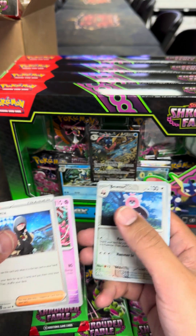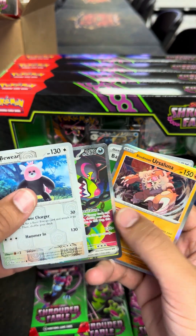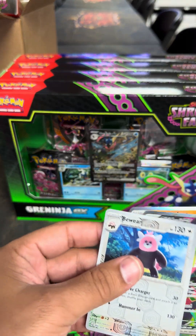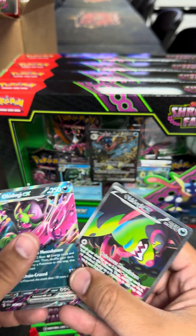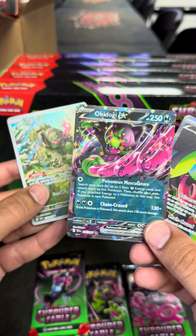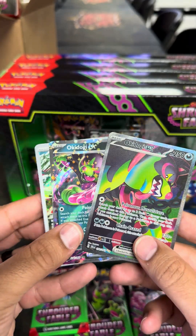So our Pokemon, our trainers, our holos — beware. Oh, Okie Doge EX! Let me show you the difference in that one. And the holo, I love the holo energies on here. Let me show you the difference in this one versus the other ones that we pulled. So there we have the Okie Doge EX — we have the one gold star and then this one with two gold stars. Look at that.